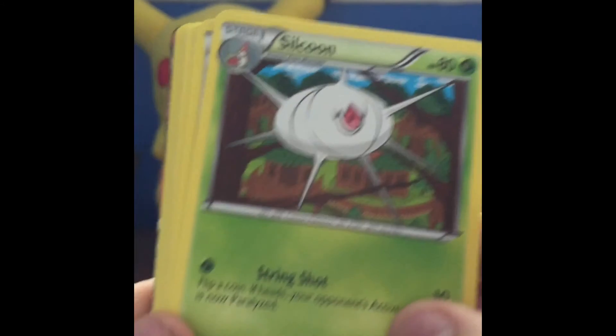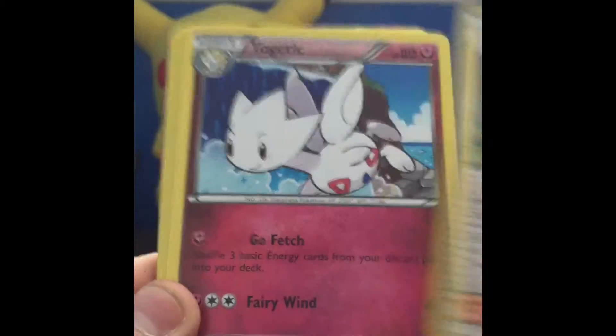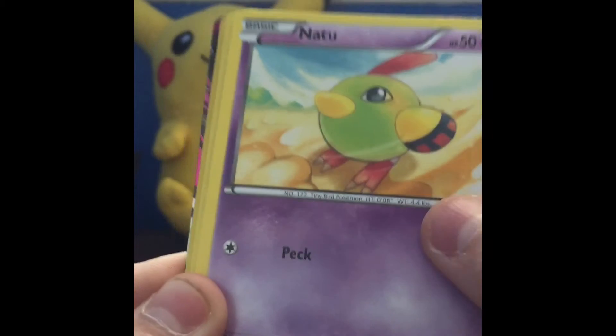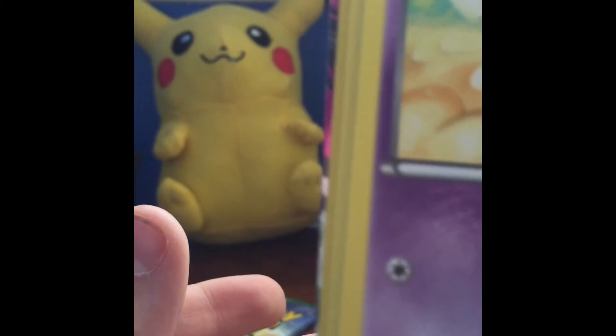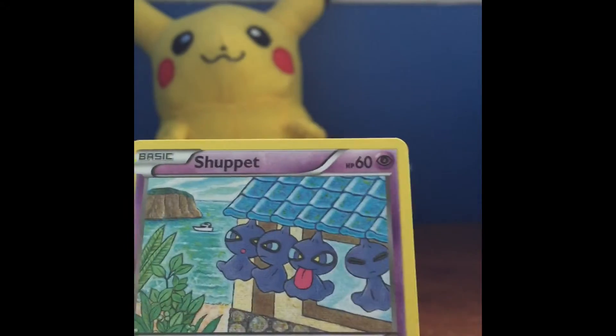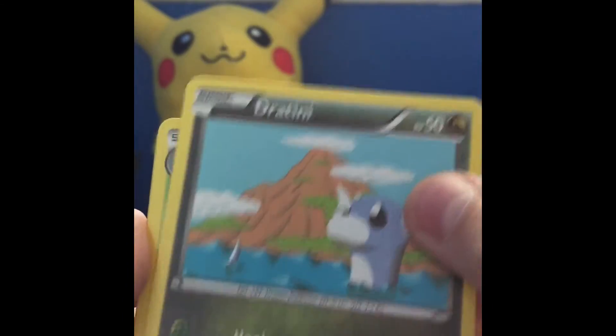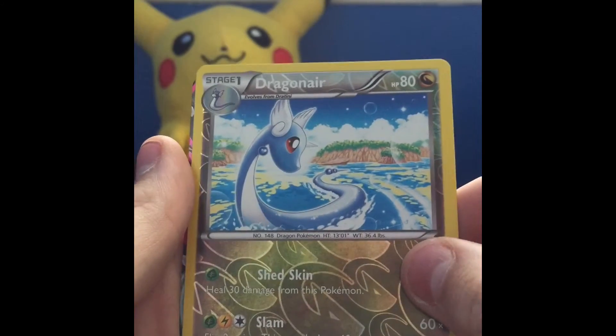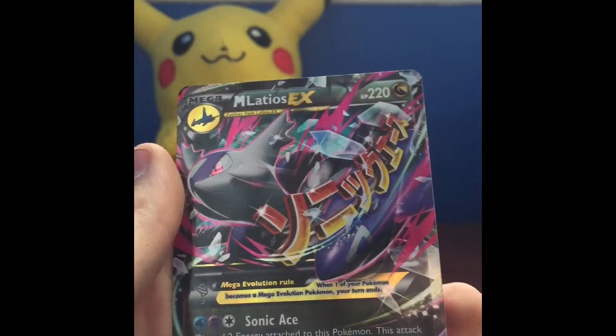Pack seven: Skunktank, Wailord, Togetic, Spirit Link — oh my god, we got another EX card! We have Natu, Dratini, Cascoon, Dragonair, reverse holo, and a Mega Latios EX! That is a very cool card.